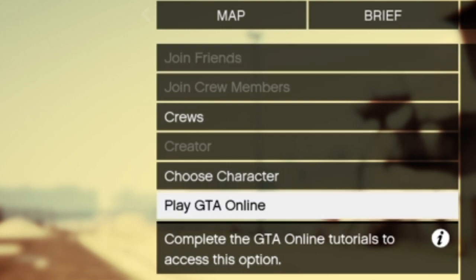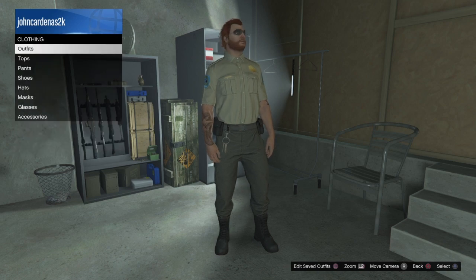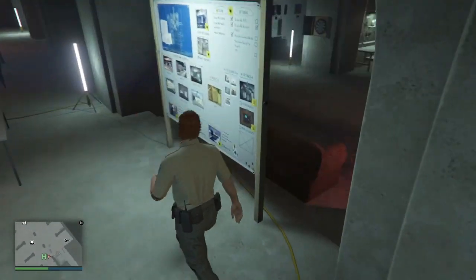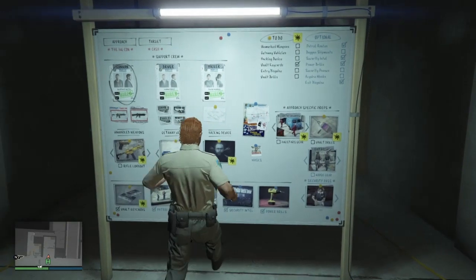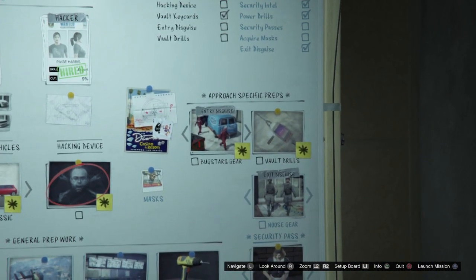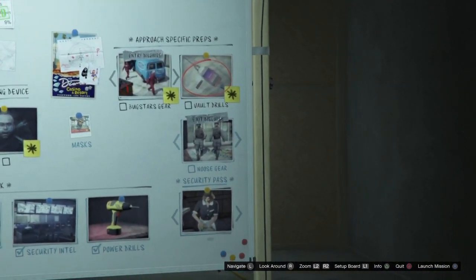As you can see here, I was logging in and I thought, let me see if I can do these setups in a friends-only lobby. I spawned in, was changing my outfit, and I just went to my board and tried to start one of the setups. As you guys can see, I started a setup in an invite-only or friends-only lobby — or a crew session, it doesn't really matter.